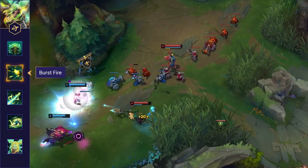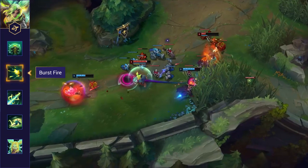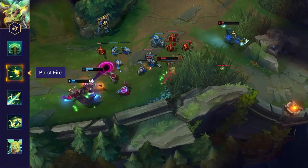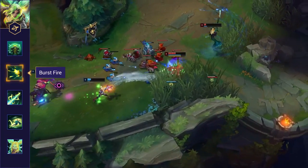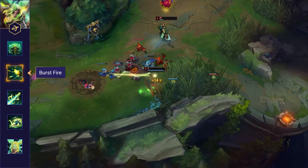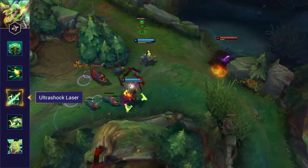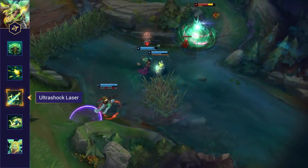Zeri's Q is her main damaging ability and she maxes this first. It's a skill shot that fires a burst of seven rounds in the target direction, and it basically replaces her auto-attack as her main way of farming and trading. Zeri's auto-attack is charged up by her Q and any units traveled, up to a maximum of 100 charge. Her auto-attack consumes that charge to deal bonus damage and slow her enemies.